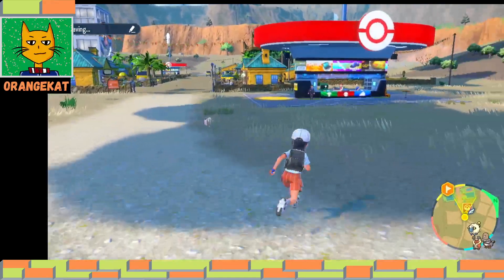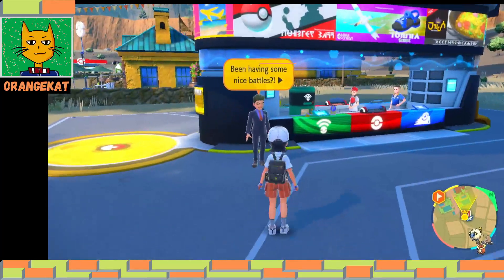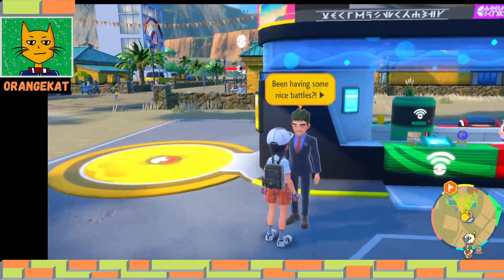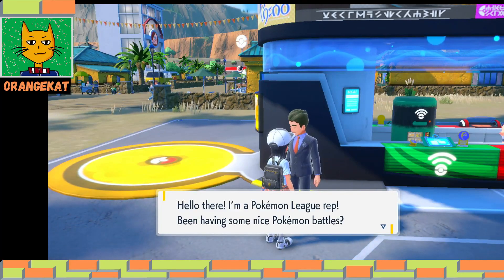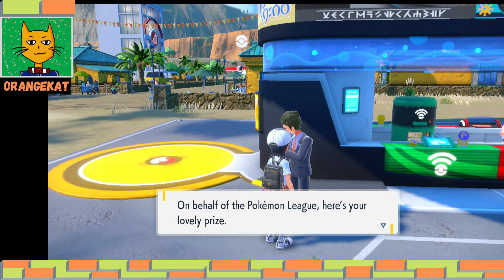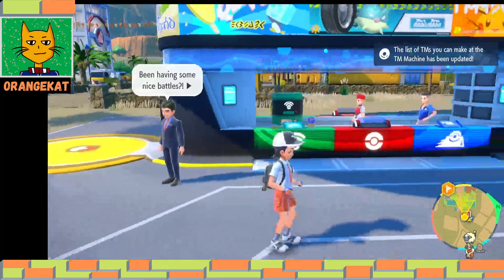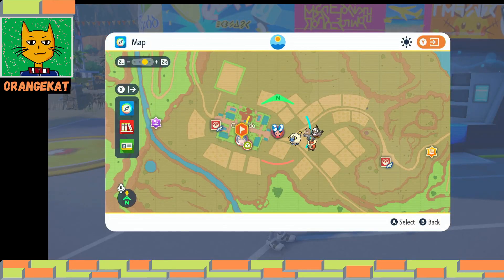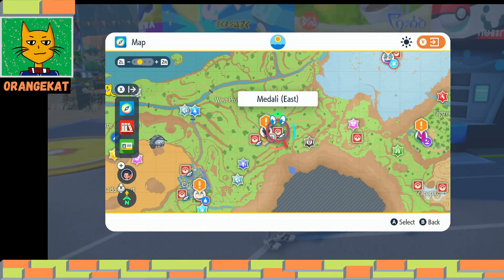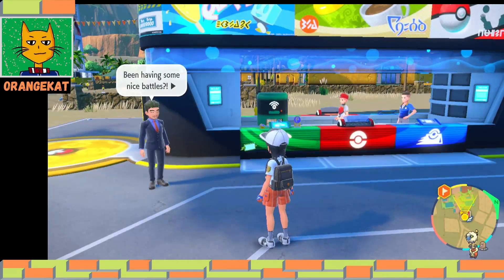When you defeat at least five Pokemon trainers in each area, you can go to one of the Pokemon centers in the towns and talk to the Pokemon League rep, and you get an item for winning. It differs per area what you get - here you got the Aerial Ace TM, and in Medali East in West Province Area 3 you get the amulet coin.